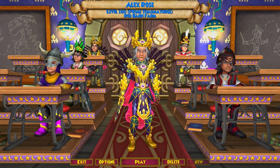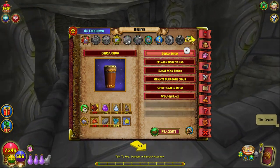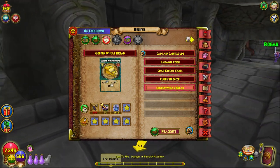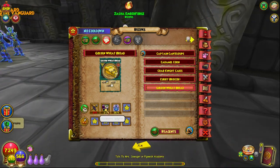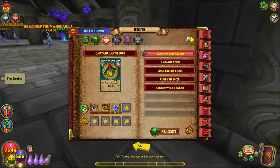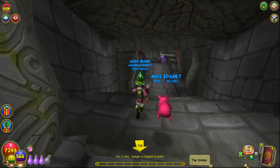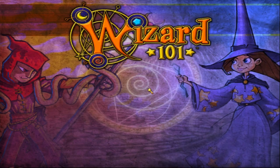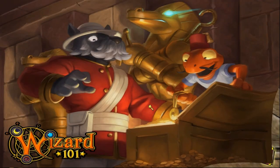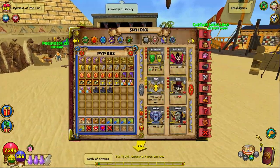Another way to get mega snacks is by fishing, but this is a very niche, sometimes-good strategy. You can catch fish to craft mega snacks like captain cantaloupe, caramel corn, and golden wheat bread. The blackberry jellyfish method used to be good but it's not great anymore. The best method is the captain cantaloupe method, especially during unlimited fishing or when it costs no energy as a member benefit. The fish you want is the Sturgeon General — it spawns in Crocotopia in the entrance hall, on the right pool, and it's a rare spawn.